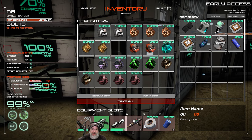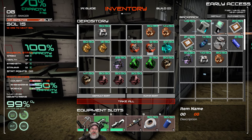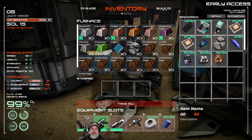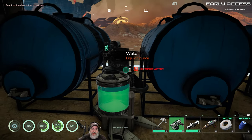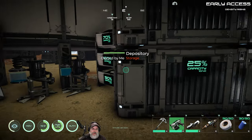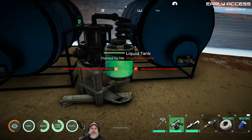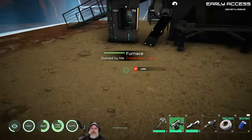We're grabbing ore out of here and smelting it, because raw ore takes twice as much space as ingots — it takes two ore for each ingot. The other thing I did off camera is I got all of my gas tanks completely full, every single one. So we now have a good supply of all five of the gases in the game.